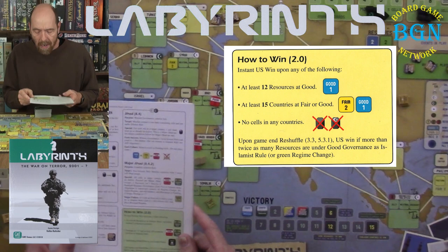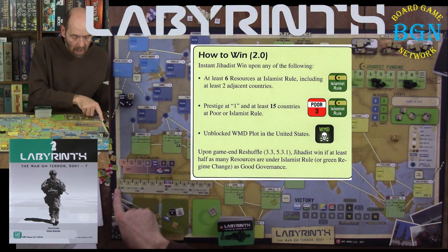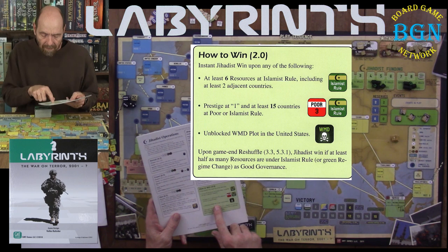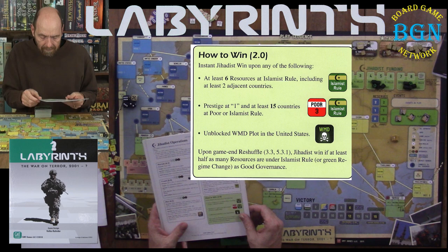For the Jihadist, here's what he's trying to get: at least six resources at Islamist rule, trying to get this counter up to six. The prestige is at one down here, and 15 countries at poor — poor or Islamist countries and prestige at one — then the Jihadist wins. Or if you have an unblocked weapons of mass destruction plot go off in the United States.